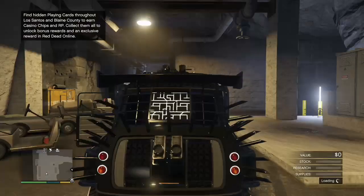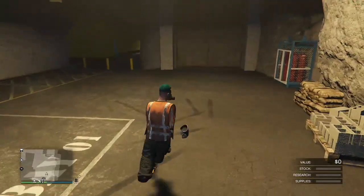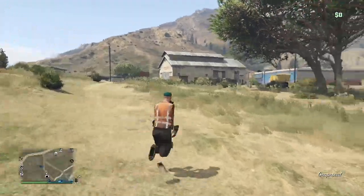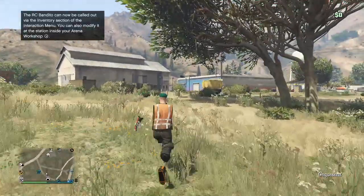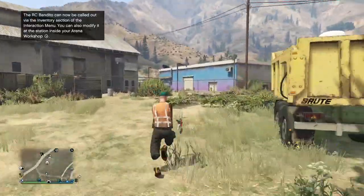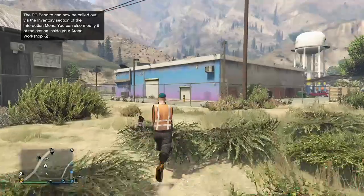Once you park it in the spot you want, run out of your bunker. You can register as CEO or call a Pegasus vehicle, but make sure not to call in a personal vehicle or the glitch will cancel. Then run or drive to your arcade — in this case I'm running because it's really close. Once you get to the arcade, you want to enter through the back door.